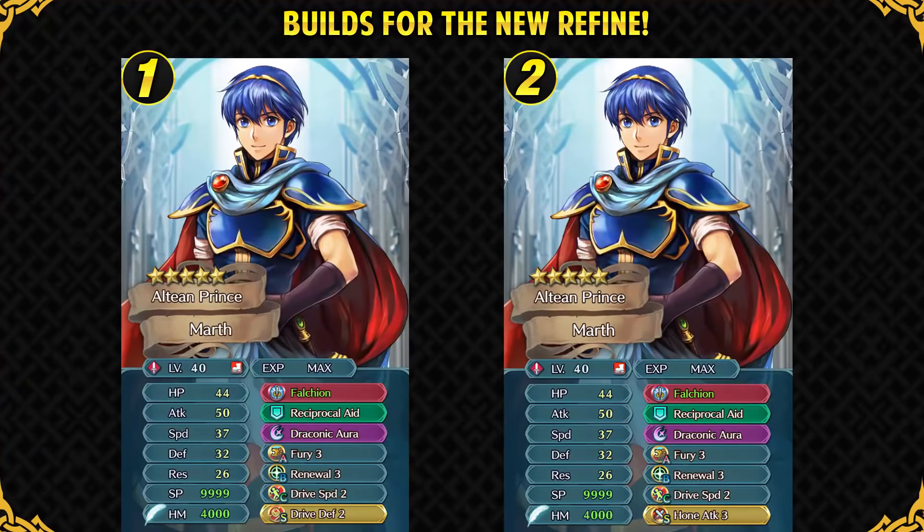Marth can act as a spur buff bot with Drive Speed from a 4-star Tailtiu and Drive Defense sacred seal. He can also be a passive healer with Renewal and his Falchion refine. Alternatively, you can run an attack sacred seal to give allies more offensive support. He works with any kind of IV spread honestly, since he's a buff bot, but with this set his best boon would be speed and best bane would be resistance.